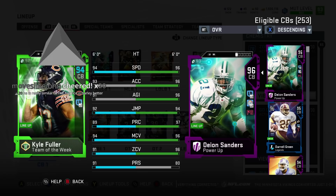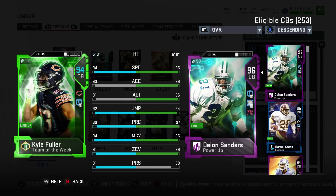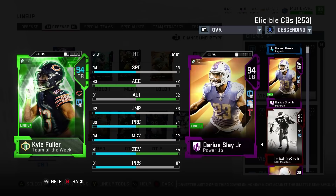Here is Kyle Fuller — 94 speed, another person who probably needs a power up to really make him into a top-end corner. Get his speed up to like 96, 97 with tier three Sprinter. Then he's up there with like the Dion, the Daryl Greens for effectiveness. Zone coverage a little low, but I've seen a lot of guys miss even with high zone coverage.